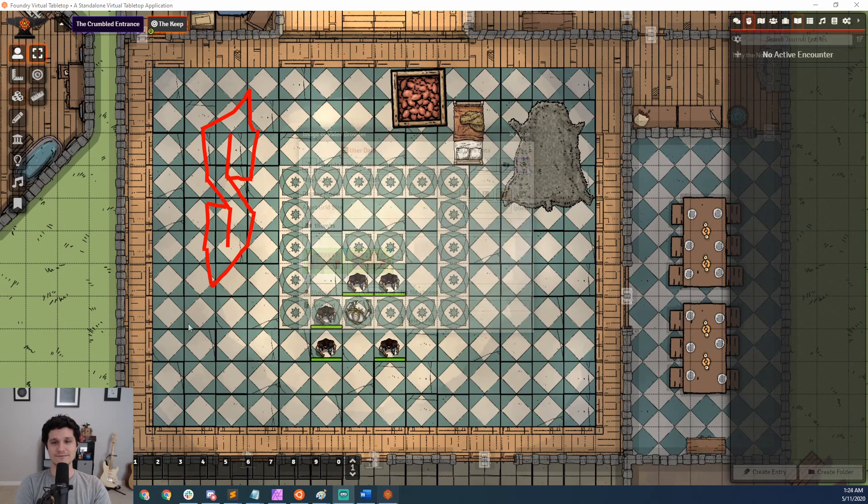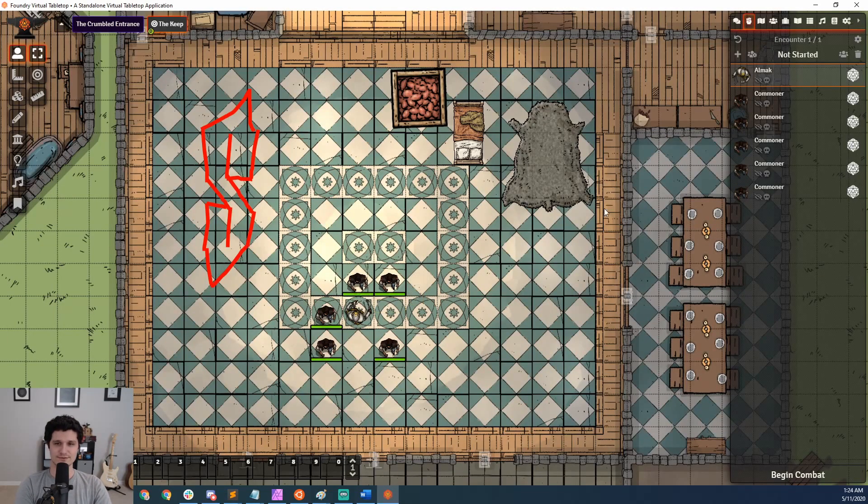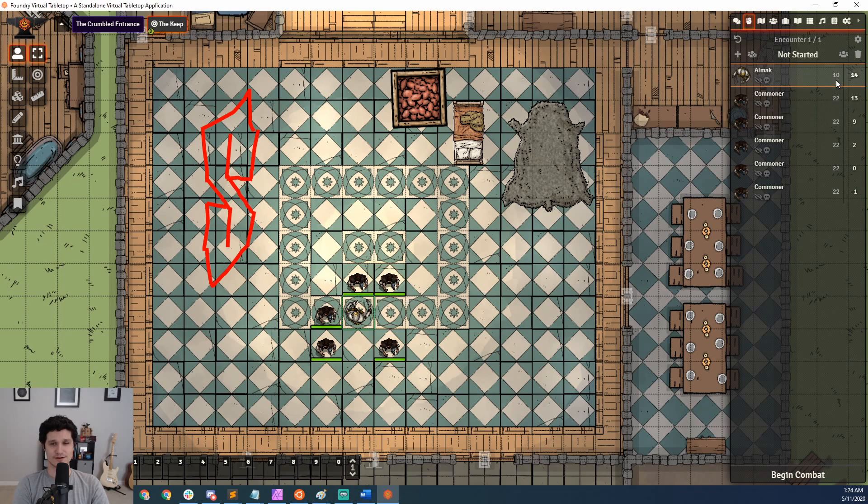If you don't like hidden functionality that you have to know a secret incantation to use, then you'll be happy to know that the tracked resource in the Combat Tracker now has a drop-down for choosing what you want to track. If you don't know what the tracked resource in the Combat Tracker is, you are not alone — it's a kind of hidden bit of functionality that I went over in my Foundry Combat Basics video. As a quick tip, you can track something like HP or AC on a per-character basis that will show up next to them in the Encounter Tracker.